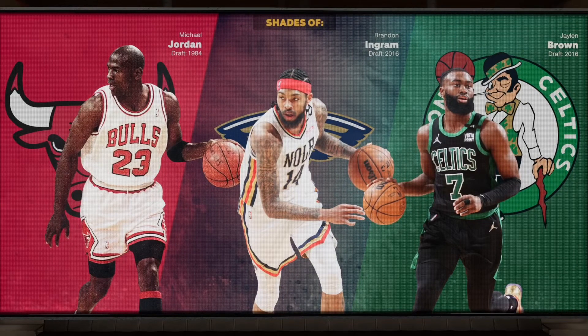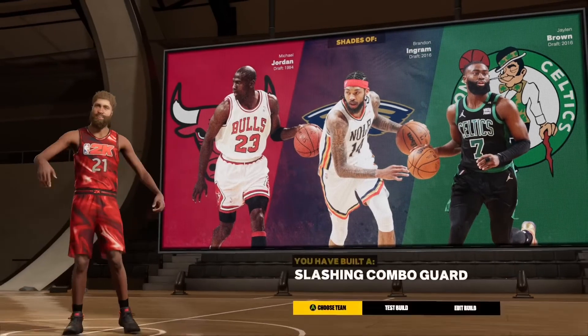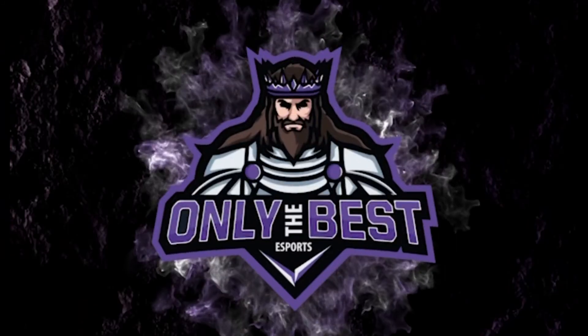I've yet to see this out in the neighborhood. Shades of MJ, shades of Brandon Ingram, shades of Jaylen Brown — this is the slashing combo guard. If you're able to rock this or you've made some adjustments, tag me on Big Guard 2K. I'd love to see what you're doing with it. God bless you, church.